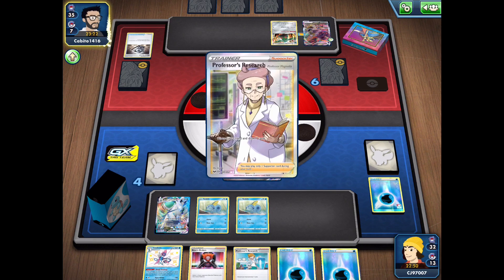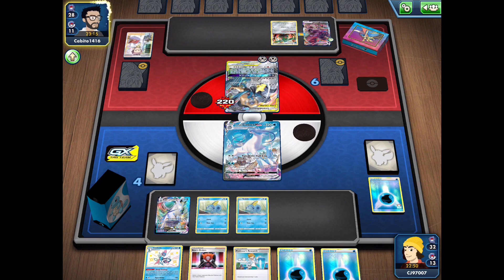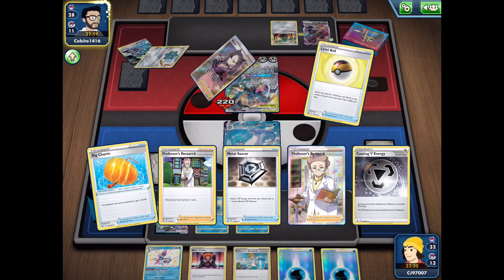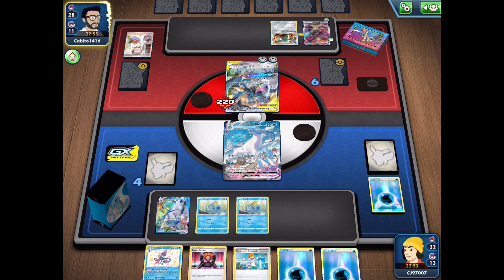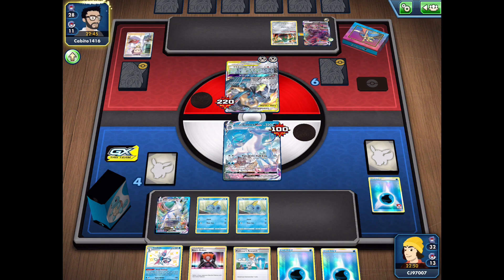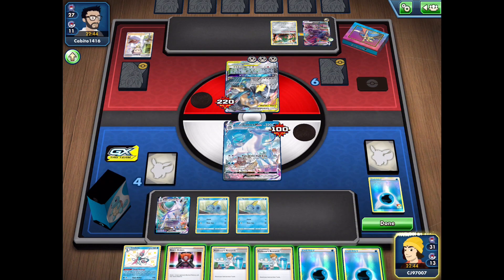Not the most damage since they're reducing it by 30, but at least we get a substantial amount in. The Lucario and Melmetal is a basic Pokémon, so my opponent can't use Cheryl on that like they can with Corviknight VMAX. They might be using Mallow and Lana in their deck potentially — not any in the discard pile yet. But using Professor's Research means they can't use Mallow and Lana, and Lucario and Melmetal is going to hit us for 100 damage getting energy from the deck.